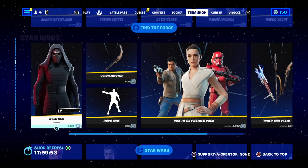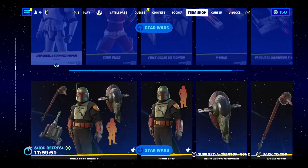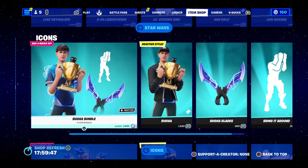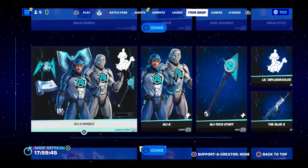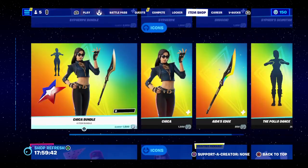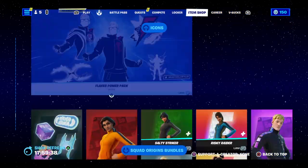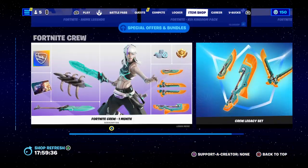You've got Goku still here, all Star Wars items are still here until the end of the Star Wars event. If you haven't got them, I'd suggest you get on and grab them. You've got Ninja, Alia, and Loserfruit. Icon skins are here — and that's it, that's all that's in the shop.